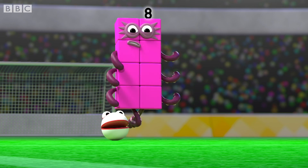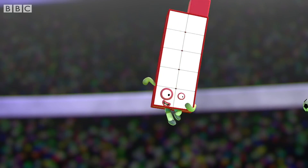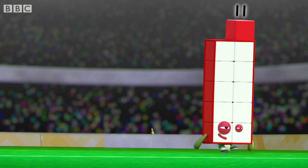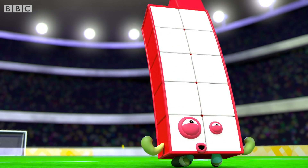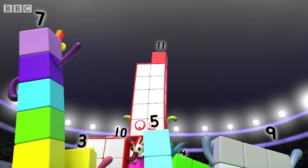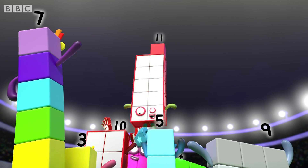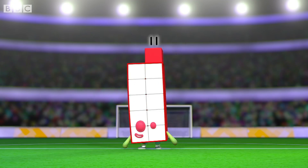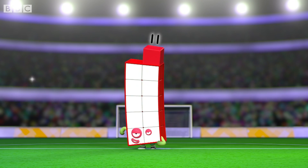Number Blob passes to Number Blob, who finds Number Blob. And a lovely header there to Number Blob, who hits it to Eleven. And it's Eleven, Eleven, Eleven! Ten and one, Eleven! We're on our way to victory, we're on a roll. With ten on the pitch and one in row, we will never be denied. We'll take it in our stride. With ten and one, ten and one, Eleven on our side.